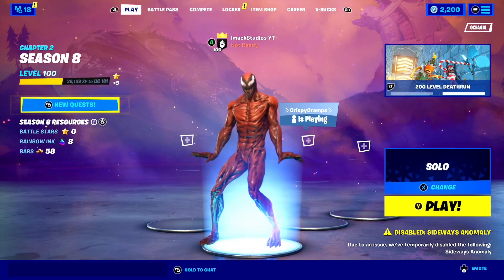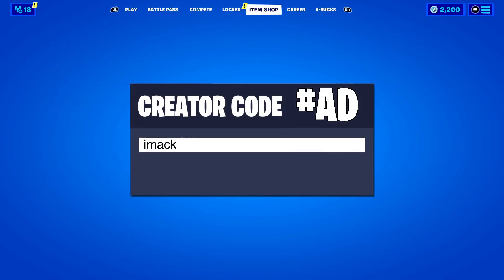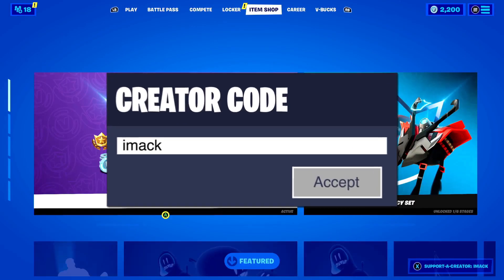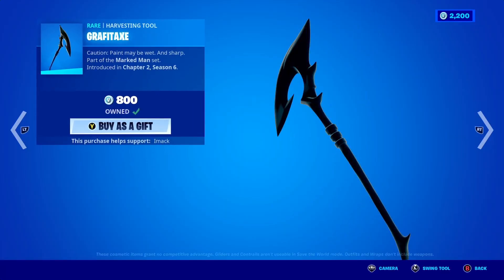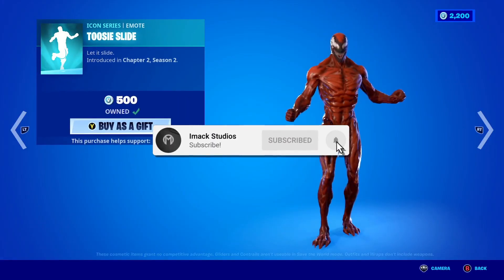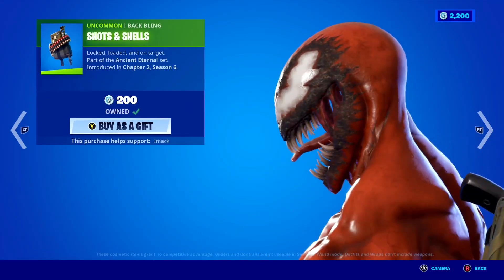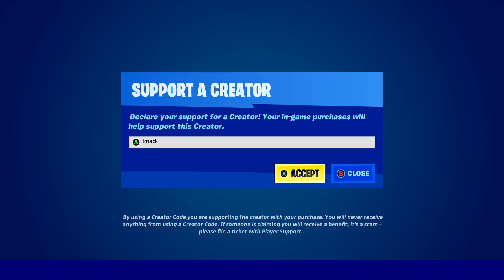Make sure you guys watch this video to the end if you want to find out how to merge your account here in Season 8. I gift my subscribers all the time here on the channel, so if you'd like the chance to receive a free gift in Fortnite, smash the like button, subscribe with the post notification bell turned on, and comment your Epic Games username below so I can add you and send you a free gift. Also, if you'd like to support me in Fortnite, use code iMac — that's I-M-A-C-K — in the Fortnite item shop, hashtag ad.